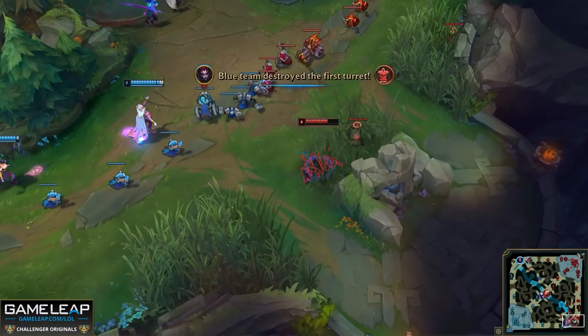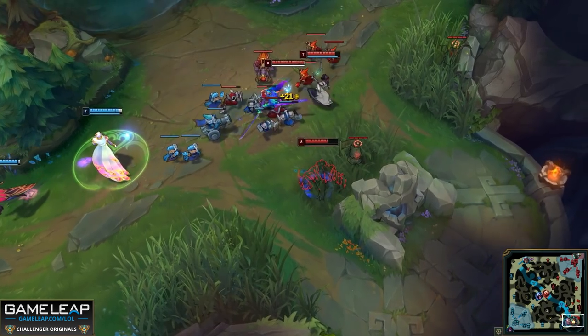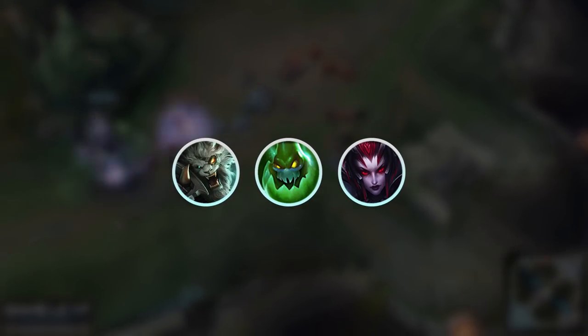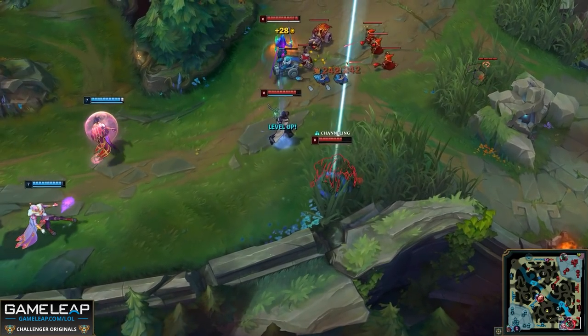The final case where you would ward a lane brush in the laning phase is if you're playing against a jungler that wants to lane gank you — something like Rengar, Zac, or Elise. You want to have a warning before they're directly on top of you.